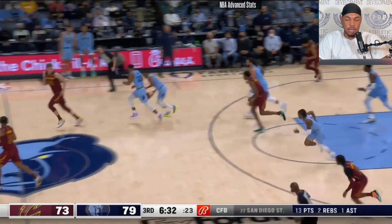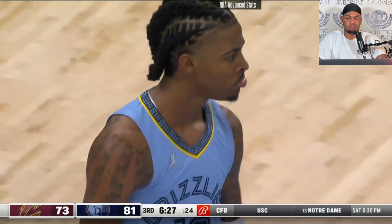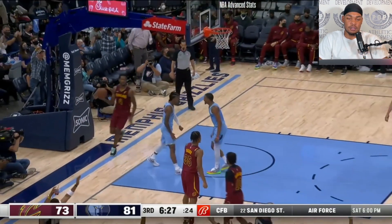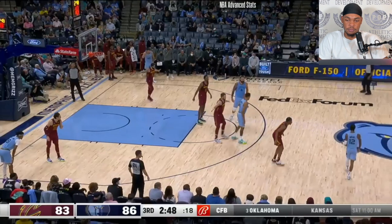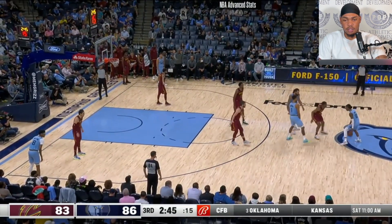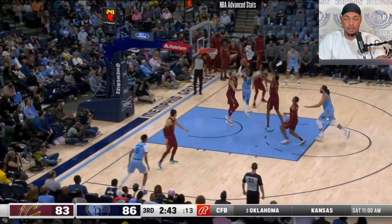And this is that crazy monster dunk. He shouldn't be able to get up like that — that's ridiculous. He's like six foot one. Outside screen attack — that's a great finish, attacking the big man off the screen. Two-foot jump and he just moves the ball mid-air to the other side of his body. That's tough — that takes incredible core strength.